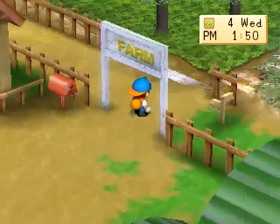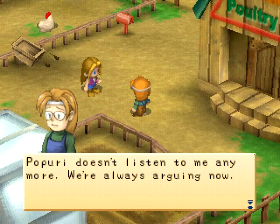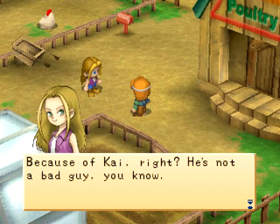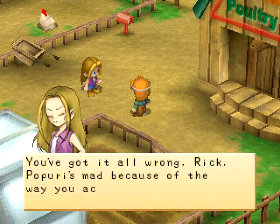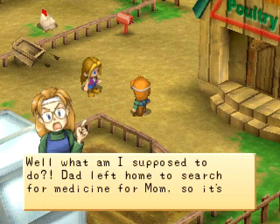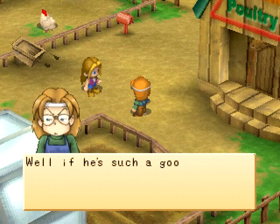We also have a grand total of six logs. Another cutscene — it's Karen and Rick again. Rick can be kind of a jerk about Kai, mostly because he's the overprotective older brother type.